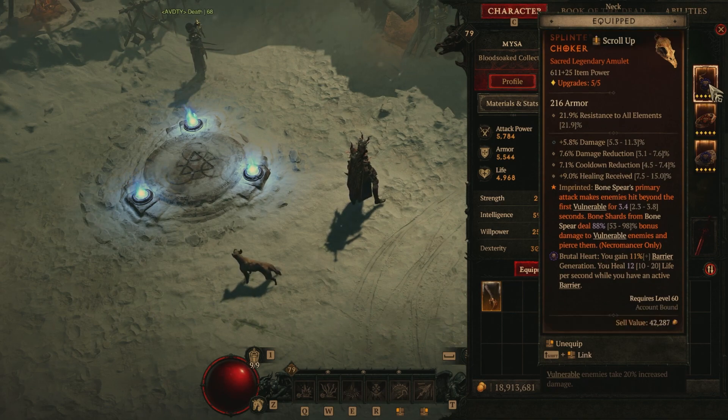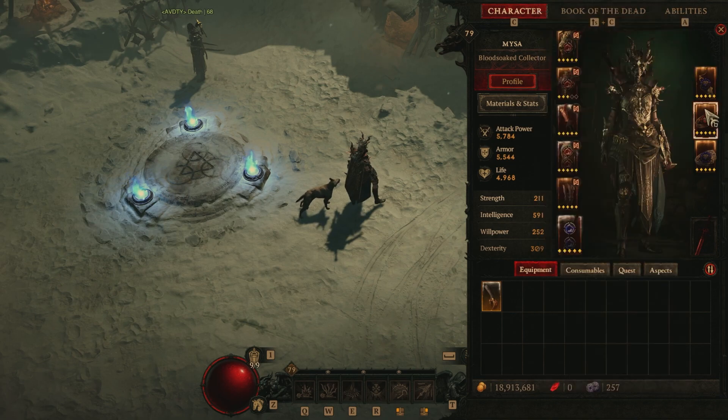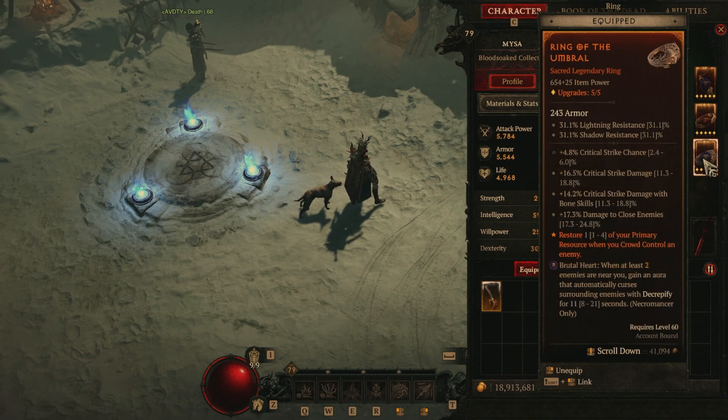On the amulet, we have the Brutal Heart — you gain 11% barrier generation and heal 12% life per second while you have an active barrier. Again, this is not best in slot, but it's working for me so far. And we have the Ring of Umbraal with the Brutal Heart: when at least two enemies are near you, you gain an aura that automatically curses surrounding enemies with Decrepify for 11 seconds.